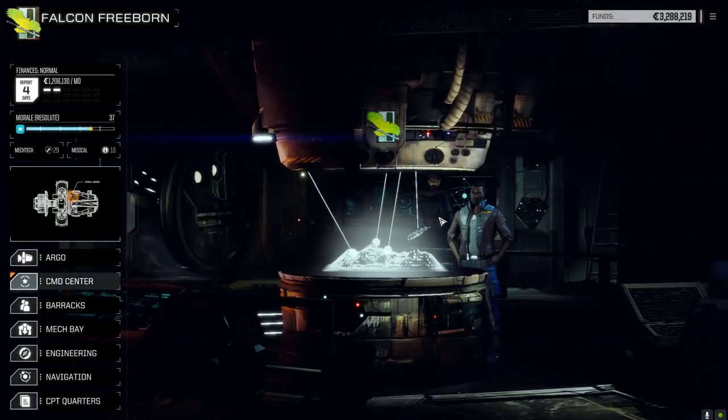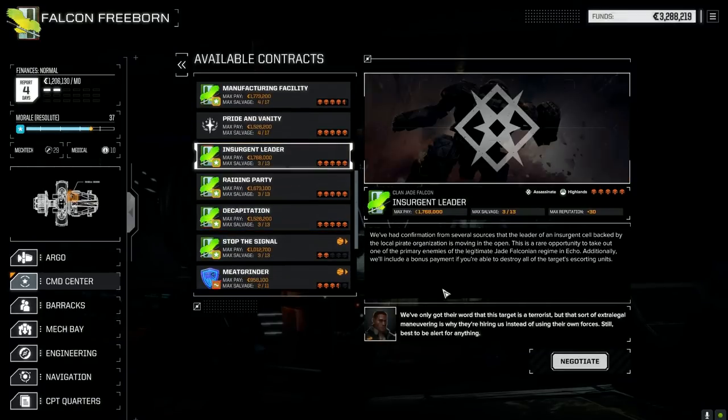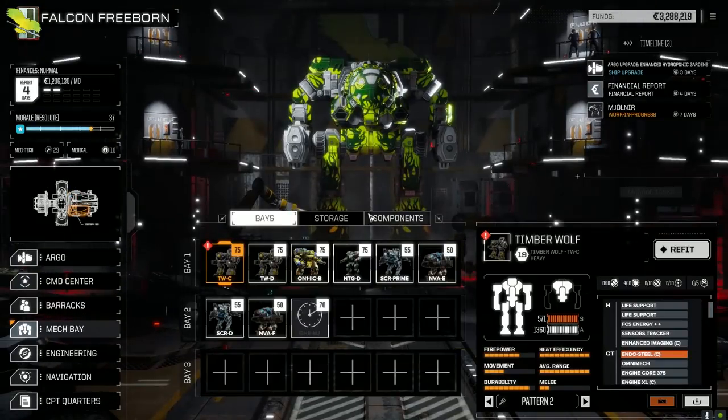We're going to see if we can solidify Jade Falcon's position here. We're going to do Insurgent Leader only, because we want something that's going to be relatively tough. It's a five skull mission against pirates, so hopefully we can get some good salvage. We've got five parts of a King Crab now, four Atlas parts, and let's find out what else — what did I say last time, four Atlas? Let's check real quick.